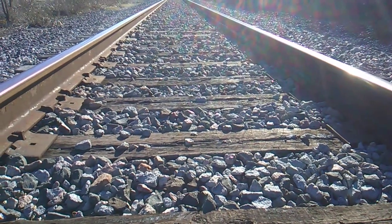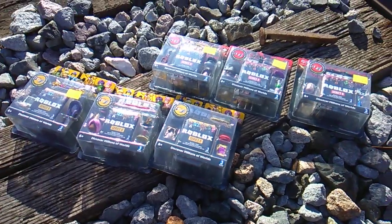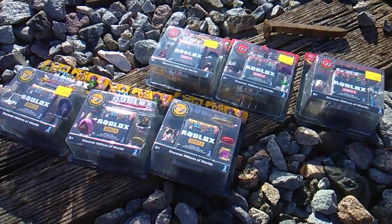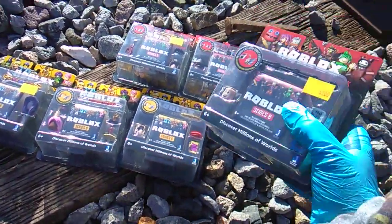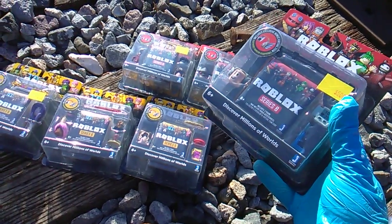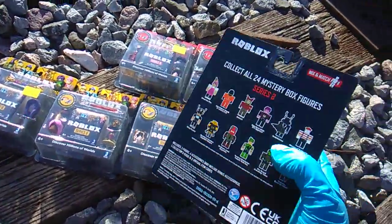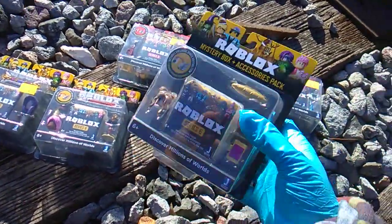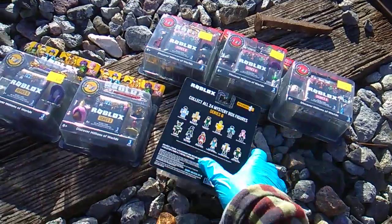What's up Robloxers? You know me, Toy Insanity, bringing you some more Roblox Insanity. If you know about Five Below, there are some interesting new packs dropping — $5 a piece. It's a blind box plus some accessories. There are three for Series 8 in the Action Series and three for Series 6 in the Celebrity Series.